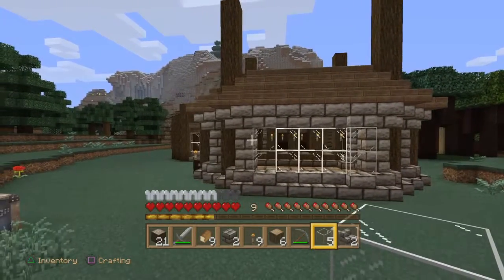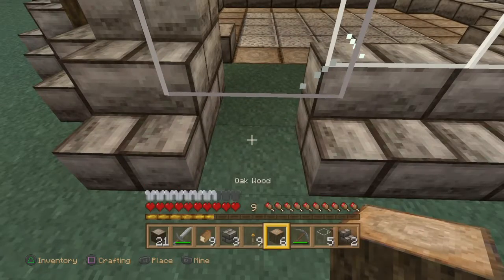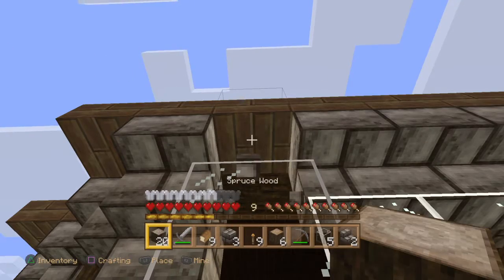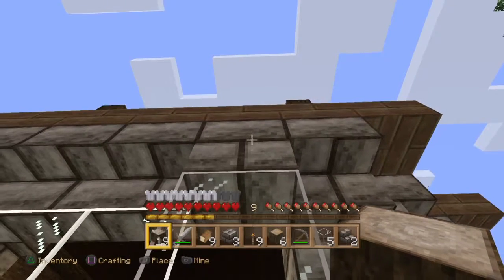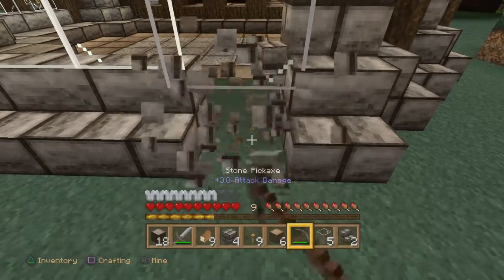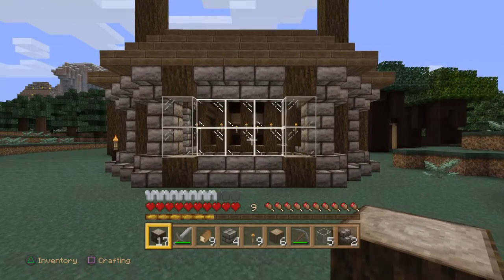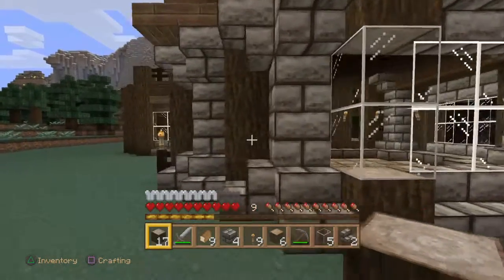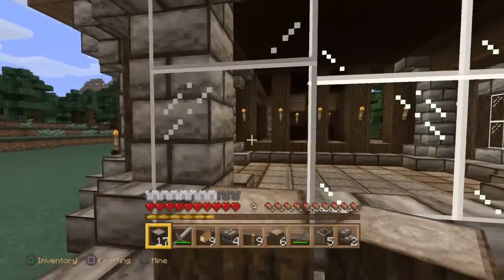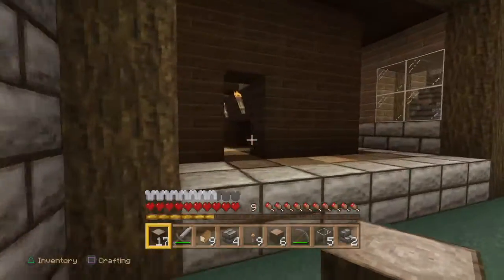Hmm — I don't know, do you think that looks a bit too stony for my liking? It needs sprucing up, as they say. So we'll place that block there because I think this is going to look a lot better. There we go — it does look better, it does look better. I'm not sure about these glass pieces — I'm going to leave them in and have a think in case I change my mind.